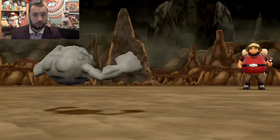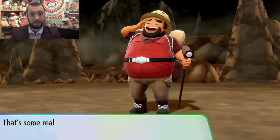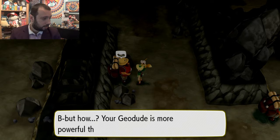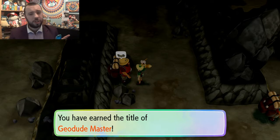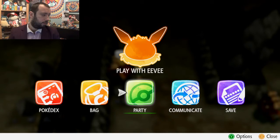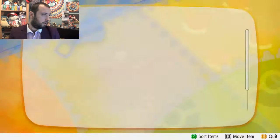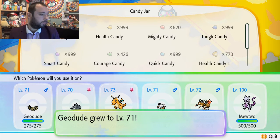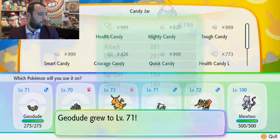Obviously there are Alolan Geodude, Graveler and Golem, but they're rock-electric so you don't get the STAB value from ground-type moves. Anyway, let's evolve Geodude — I'm the Geodude Master! Let's get the candy. Evolve Geodude, evolve!